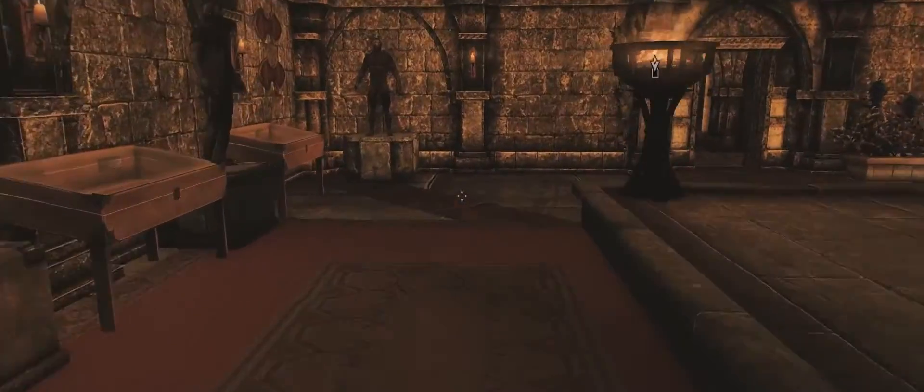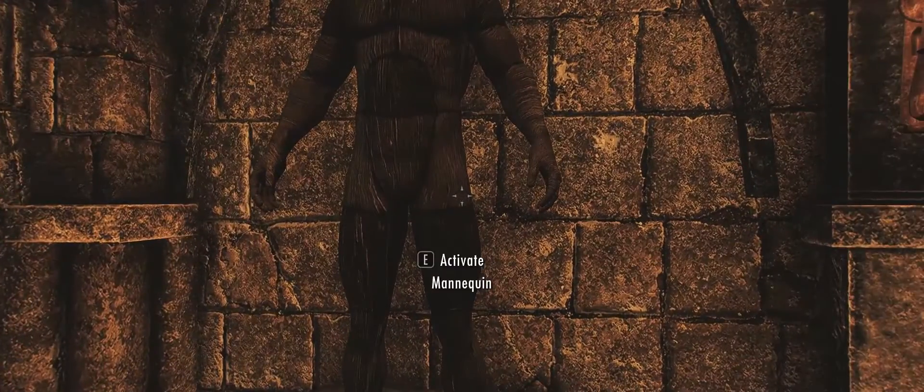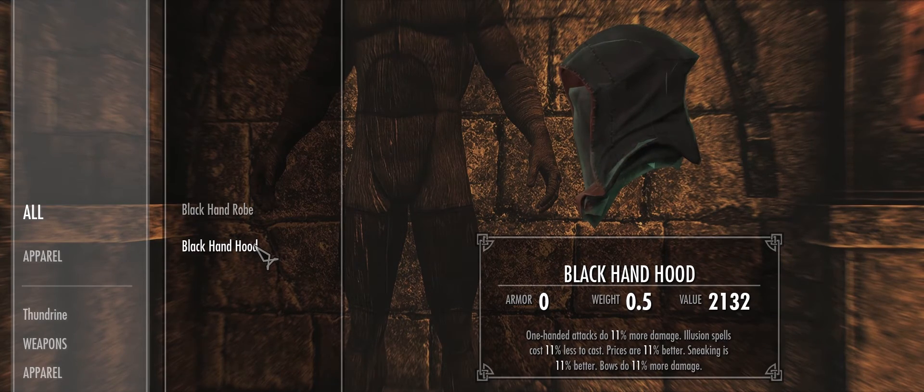Also inside this mod is contained a couple of items of loot which would also improve the return of the Black Hand. First thing is this mannequin. As you can see, it's got a Black Hand Robe and a Black Hand Hood which have exactly the same stats as the Oblivion versions of the same items.